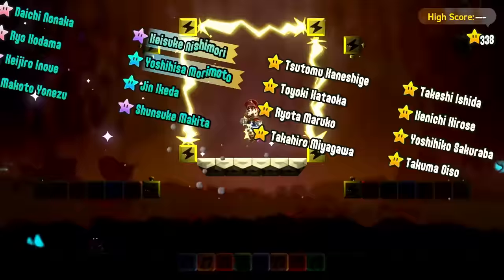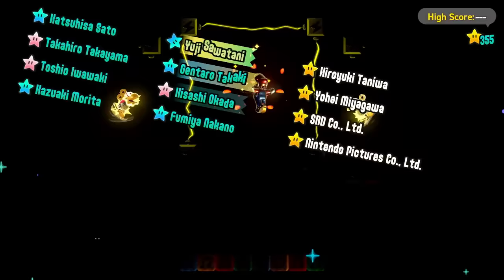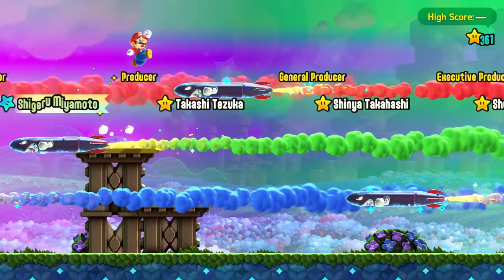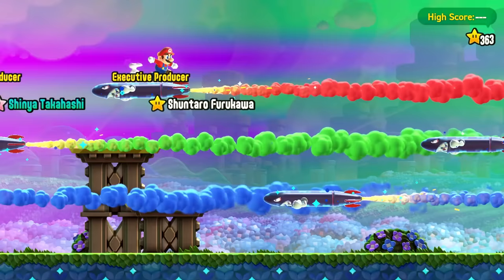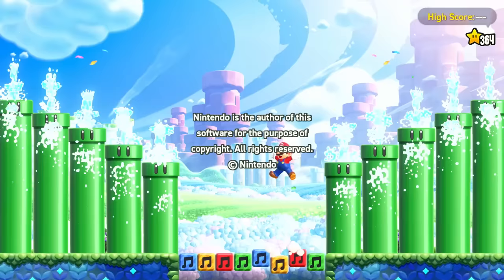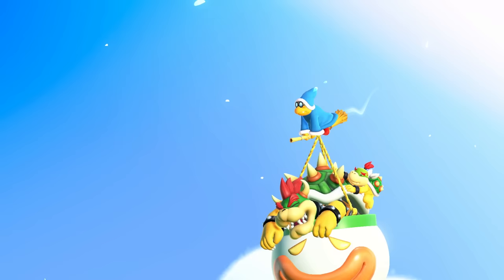I can't forget to mention the fact that we had all these playable characters in this one — not only the typical cast of Mario, Luigi, and the Toads, but we had Peach, and Daisy, and Yoshi, and Nabbit. They're all playable in their own way, and it's super cool. We got to the end of the credits. That wraps up our little adventure — 364 stars this time. Not too bad for our first try.